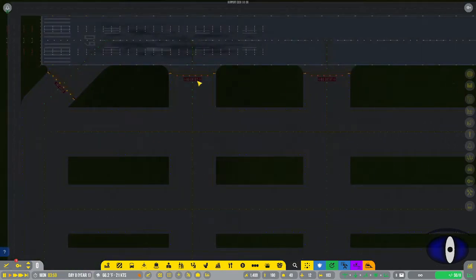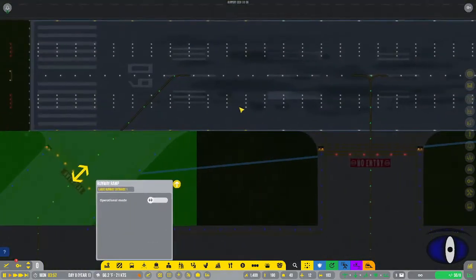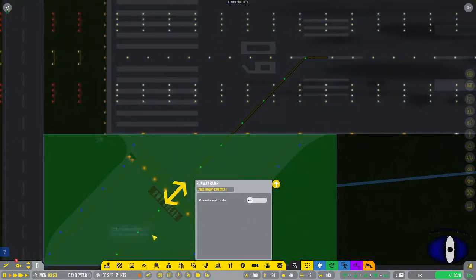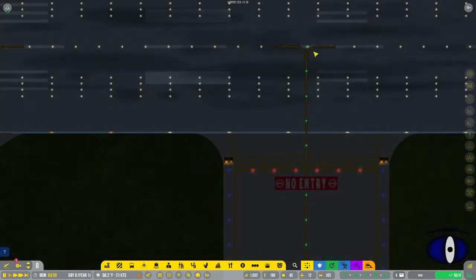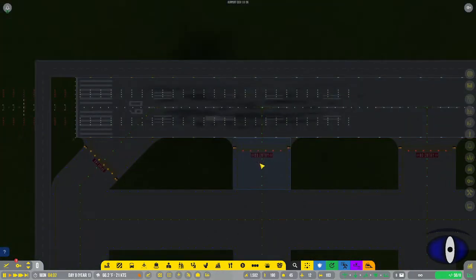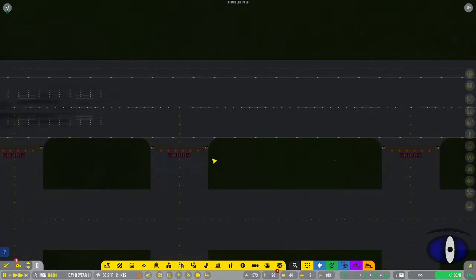Looking at the ramps more closely - the line goes up into the runway and then levels out straight with the runway, showing the aircraft path. The straight-in ramp comes in straight and then turns in either direction, which is useful if you want to come straight into the airport and then go whichever direction you need.